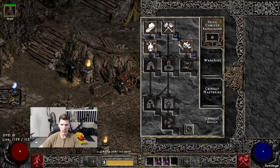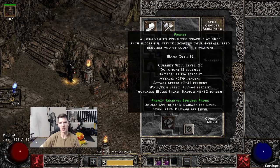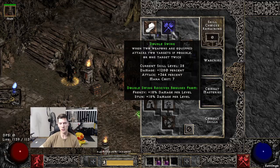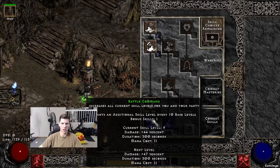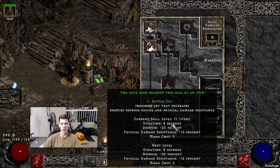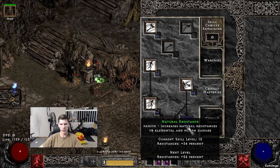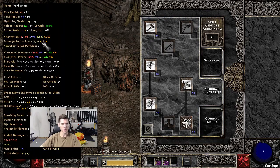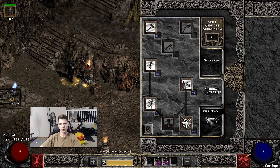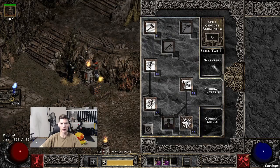For skills: double swing and frenzy are both maxed. We max all three synergies — stun, double swing, and frenzy — for maximum damage, which gives serious 18% per level. One point in each shout since one point in Battle Command is way less than 18% ED. We're maxing sword mastery, and have points in combat reflexes, increased speed, and natural resistances. I put more into iron skin rather than Battle Command just to be a little more tanky — damage reduction is currently at 37, which is pretty sweet. It's softcore, so we're going to have some fun.